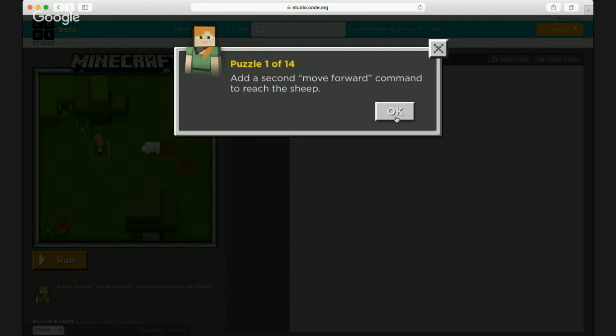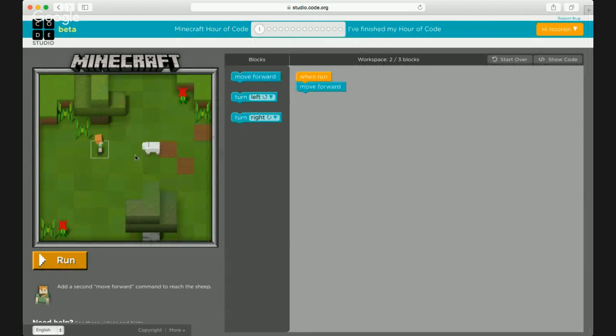Puzzle one says: add a second move forward command to reach the sheep. As you can see, we picked character Alex, who is standing in a square box. These are all tiles — each green box is one square, so when you say move forward it will move into the next box. Alex is facing the sheep, so you don't have to change position. There are two green boxes — a light green and a dark green — so we need to step over both to reach the sheep.